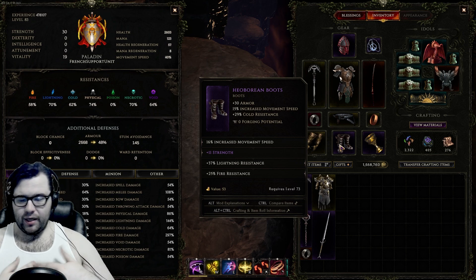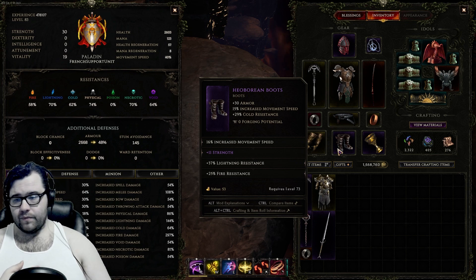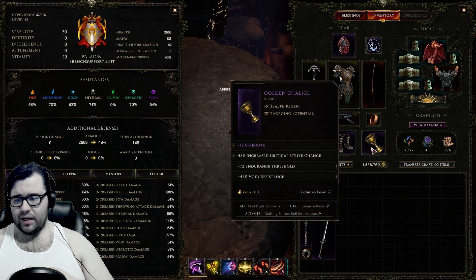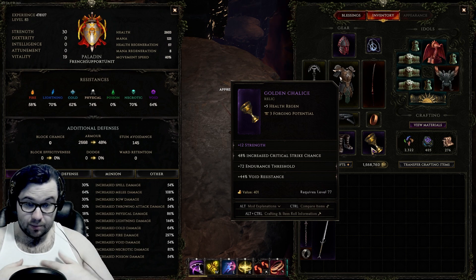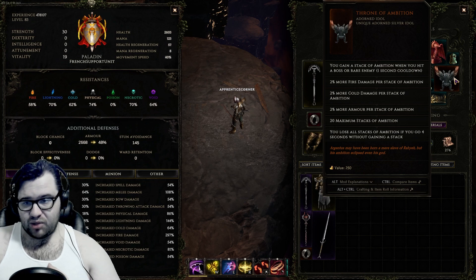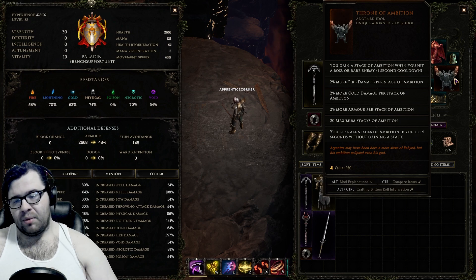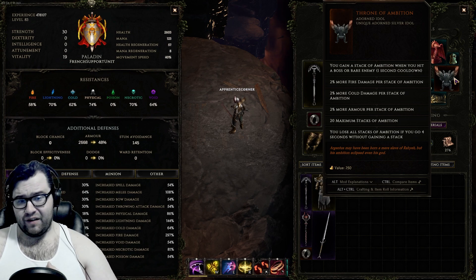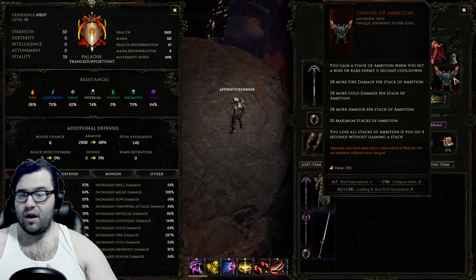For the relic: strength, crit, and res. Could have been on a better relic, but my gear is absolute garbage. We did farm up for a Throne of Ambition because it's very strong for us - 2% more fire damage per stack of ambition, we get up to 20 stacks, which means 40% more fire damage and 40% more armor. This is bad for any build that was using it to pad their stats, but very strong for builds like mine that were already investing into fire damage and armor. Overall, Throne of Ambition is a very strong piece of the build.